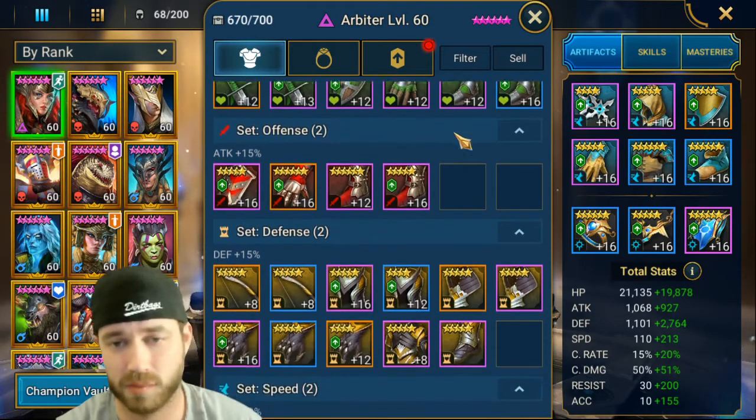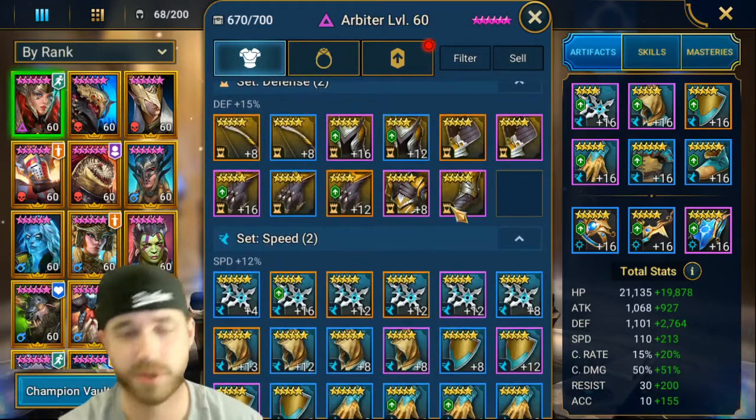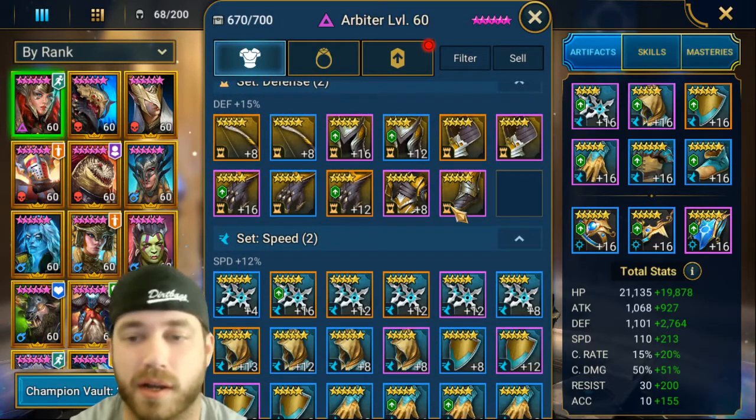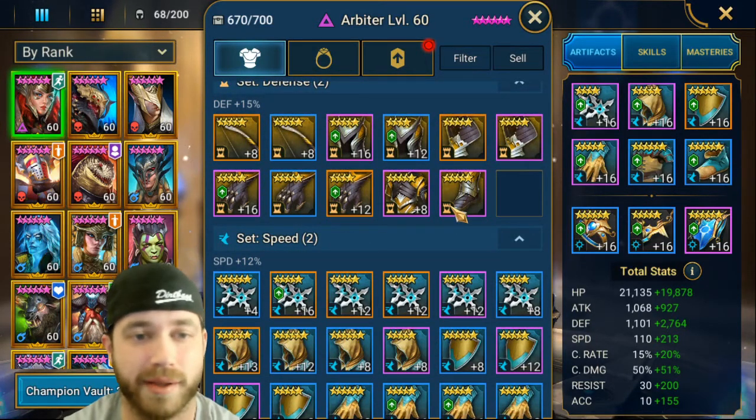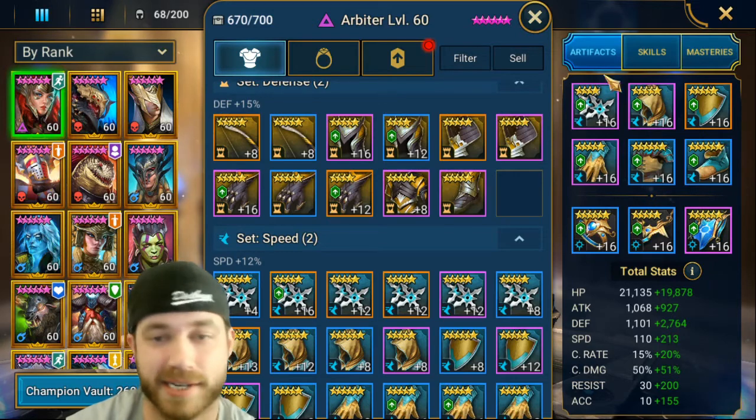We're going to go over why we're not going to get up to 16, what stats we're looking for, and when we're not. I'm going to start off this video by going over what to sell right away — anytime you get a piece of gear that has a certain stat, you're selling it no matter what. Let's get into it.